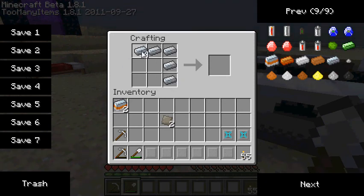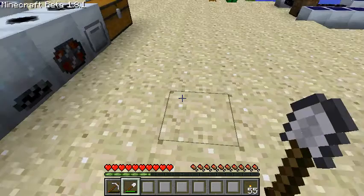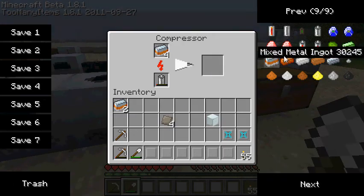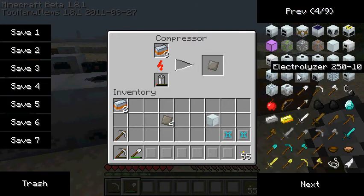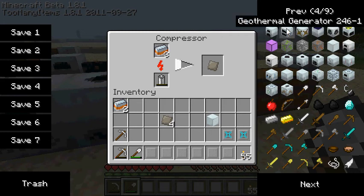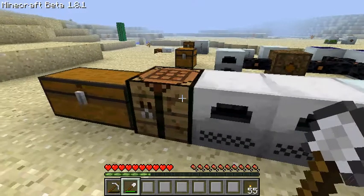Then you want to make some refined iron, just because you need some for the next stage. You also need a generator, but if you have this mod you probably already know how to make a generator, so I'm not going to show you how to make one. Regular generator — not geothermal or any of that fancy stuff.